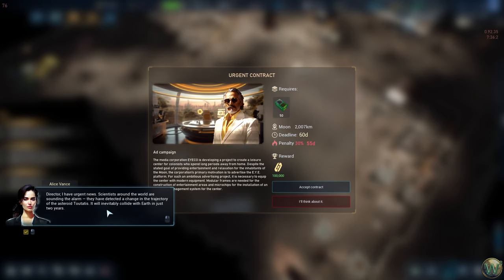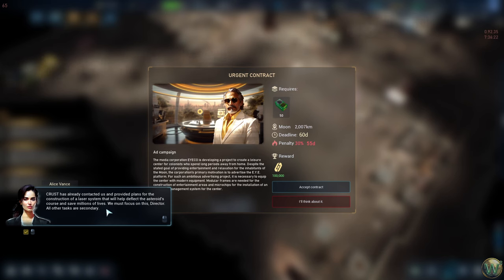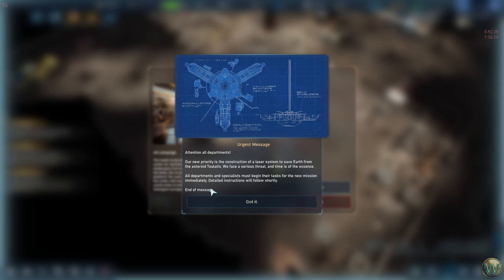A news broadcast reports that scientists around the world are sounding the alarm — they've detected a change in the trajectory of the asteroid Teutatis. It will inevitably collide with the Earth in just two years. The diameter of the asteroid is almost six kilometers; if it collides with Earth, the consequences will be very dire. Crest has already provided plans for the construction of a laser system to deflect the asteroid's course and save millions of lives. A base announcement follows: all departments must begin tasks for the new mission immediately. Detailed instructions will follow shortly.